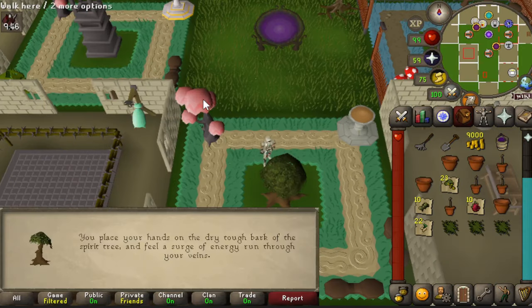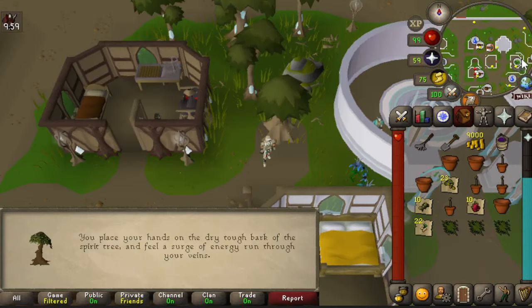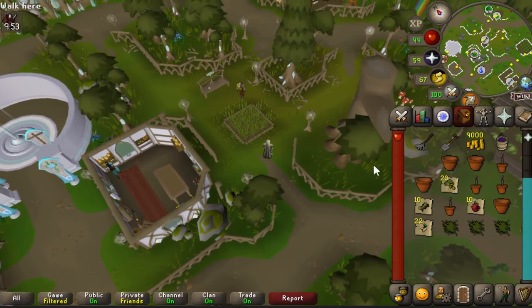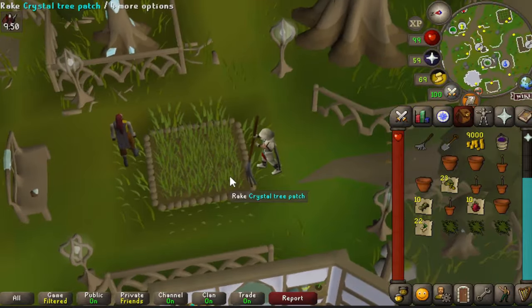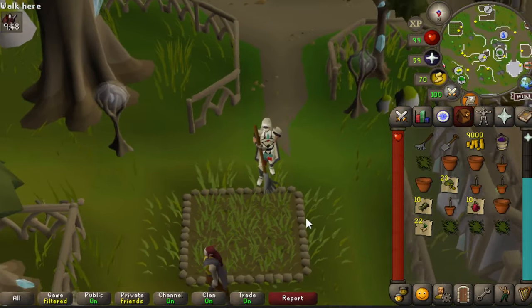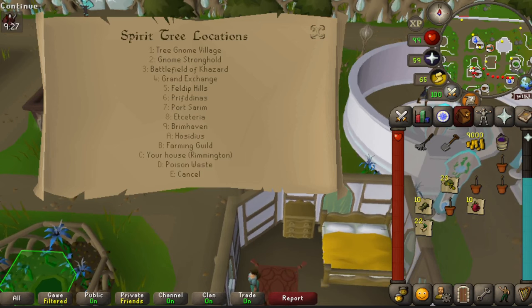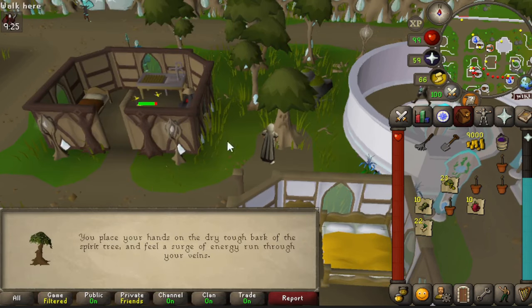Next, head to Prifddinas using the spirit tree in your house and plant a crystal tree here. I don't have a crystal acorn, but here's the location — if you do get a crystal acorn you can plant it here. After that, head back to the Farming Guild using the spirit tree, or use a skills necklace.